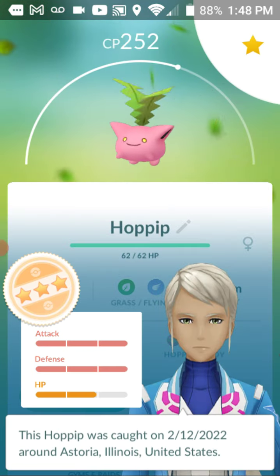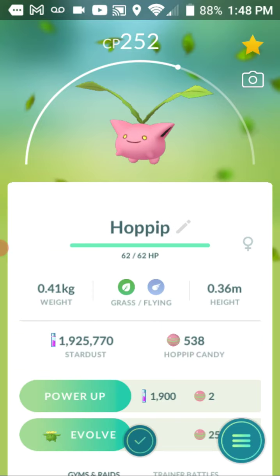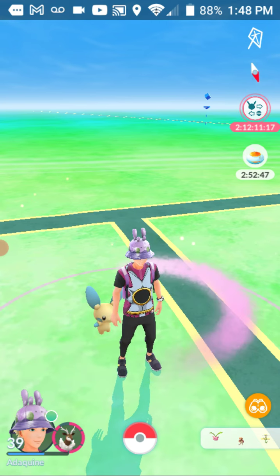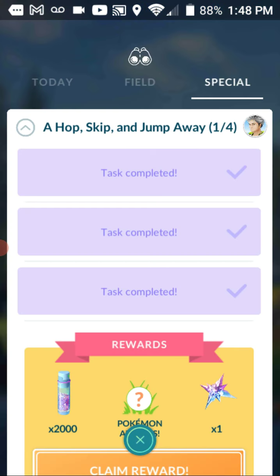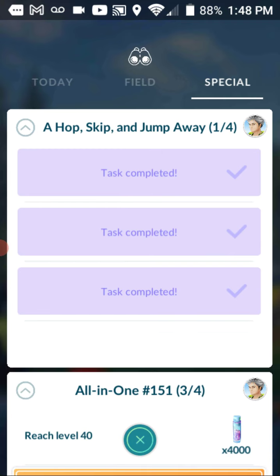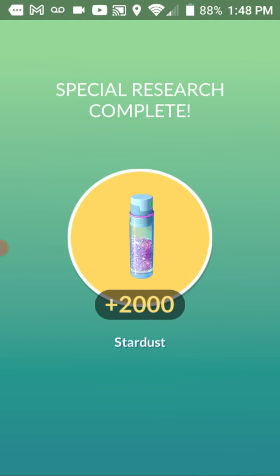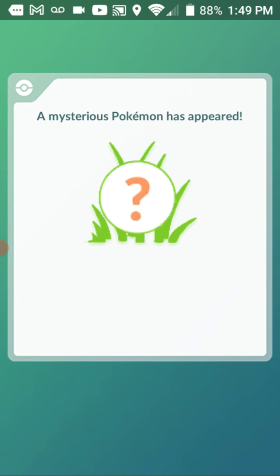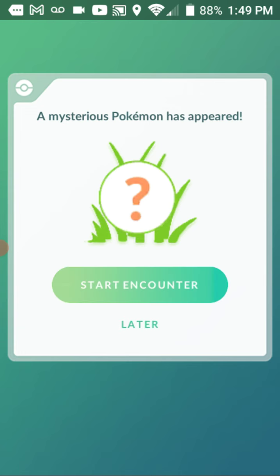That's a nice one. Probably need to evolve it later. We need to just claim the last thing here. Okay, 2,000 Stardust, one star piece, and probably another Hophip.